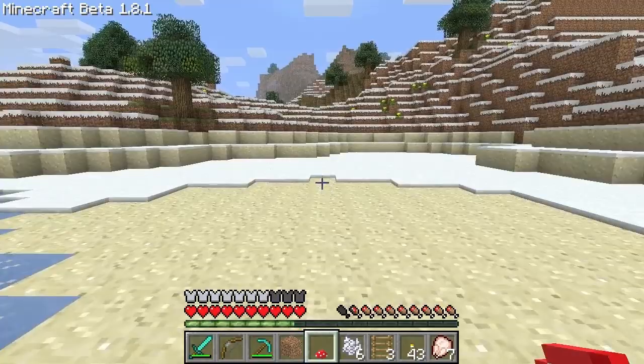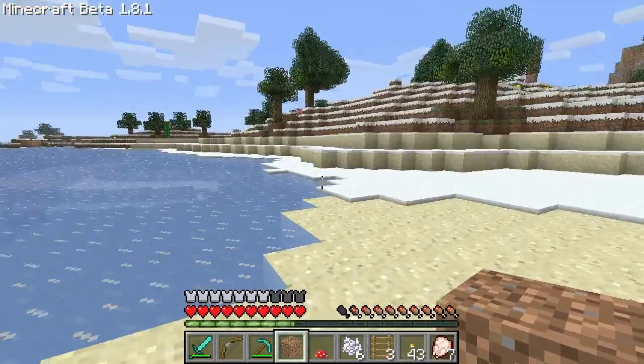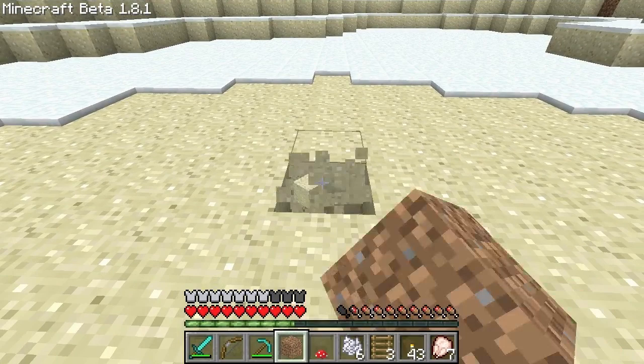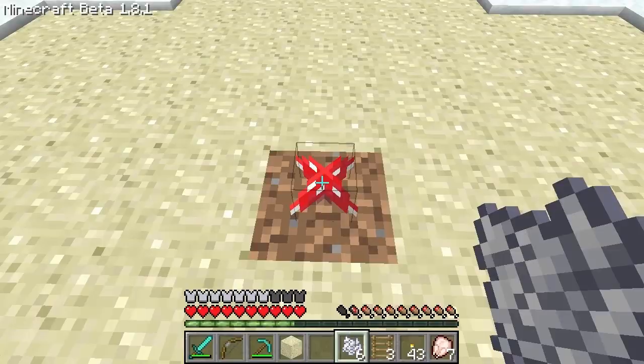We're going to pretend I'm walking through the desert. I'm really hot, I'm tired, monsters are coming out — they want to turn me into a poly sauté. So I'm going to dig a little hole, plop down my dirt, put this guy down, get up close, right click, and there's my instant shroom shelter.